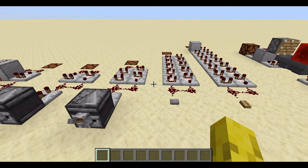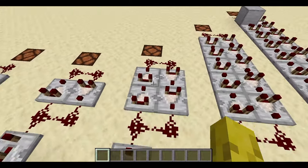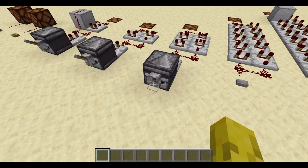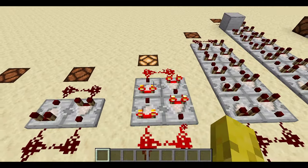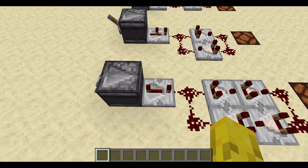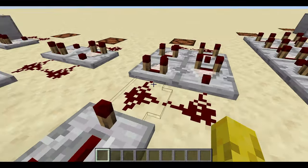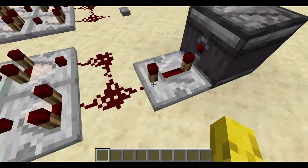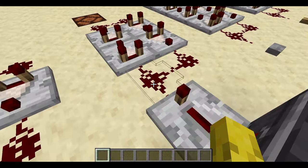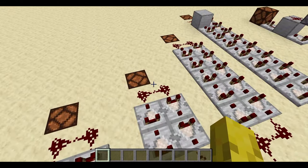Now onto the next pulse extenders. Here's this one — it's a little bit bigger, double the size. As you'd probably think, it extends the pulse double the amount. If I flick this lever, the pulse extender works exactly the same way. We do have to change the repeater to 4 ticks, otherwise it won't work — there's not enough delay for the redstone to go all the way through the comparators. That's why we have to add that delay to the repeater.